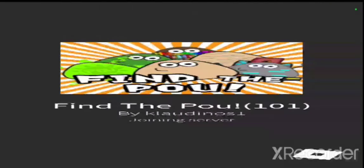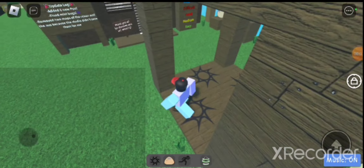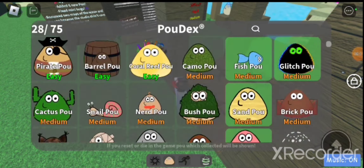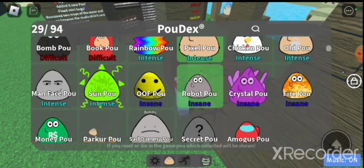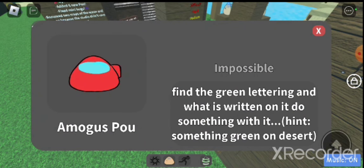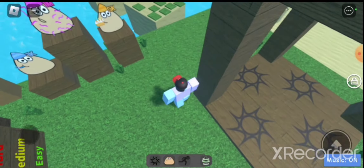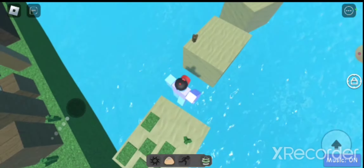Hello everyone, my name is Aiden. In this video we're gonna play Find a Pou and I'm gonna show you how to get the Among Us poo. Among Us poo right here — green lettering — so desert. Okay, so you want to go to desert.